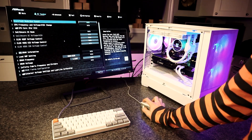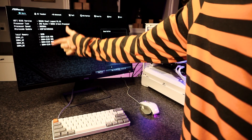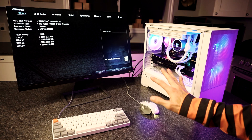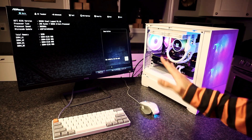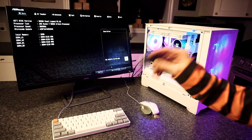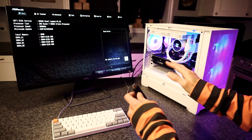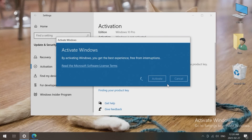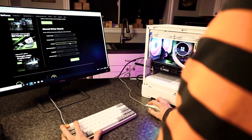In the BIOS, everything's detected fine — Ryzen 7 5800X, four 8GB sticks of DDR4 defaulted to 2133MHz. I'll enable XMP for those later, but first I'll install Windows to avoid any stability issues. I'm going to boot from my USB installer and use the CD key from today's sponsor SCD Key to activate this copy of Windows.